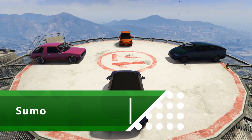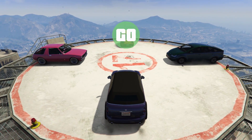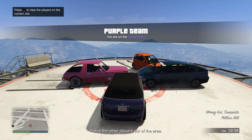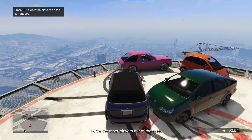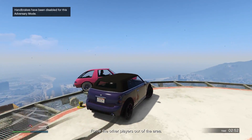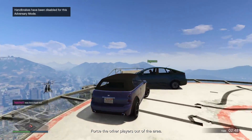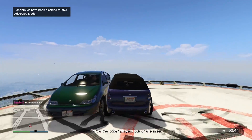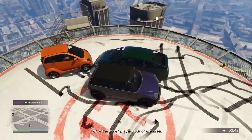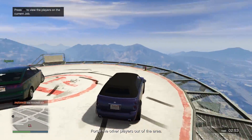Sumo is exactly what you'd imagine — if you imagined sumo wrestling with four cars on top of a skyscraper. It's another stupidly simple idea, but one that has us in fits of laughter at how stupid the whole thing is. Trying to nudge three cars from the top of a building makes for some surprisingly deep mind games, as two or three cars inevitably team up to take down a weaker vehicle before turning on each other. With two evenly matched cars, you start trying to trick each other by driving perilously close to the edge and dodging out the way when your rival comes to ram you.